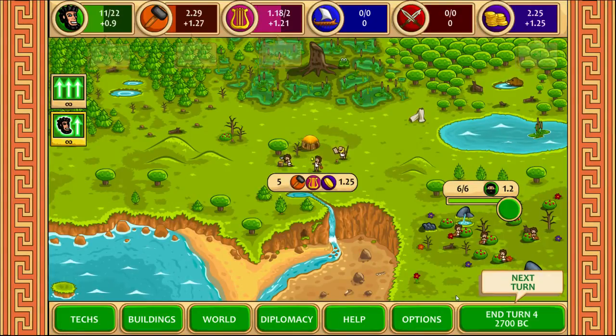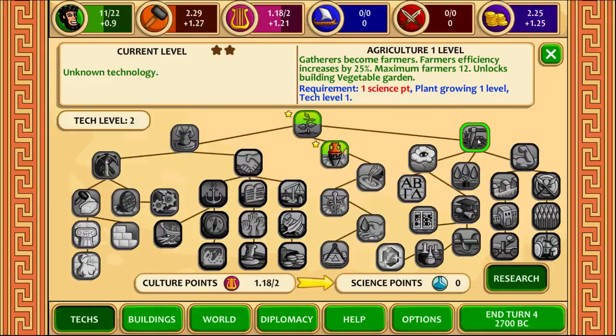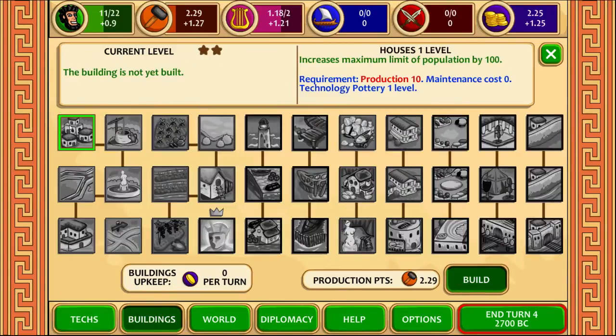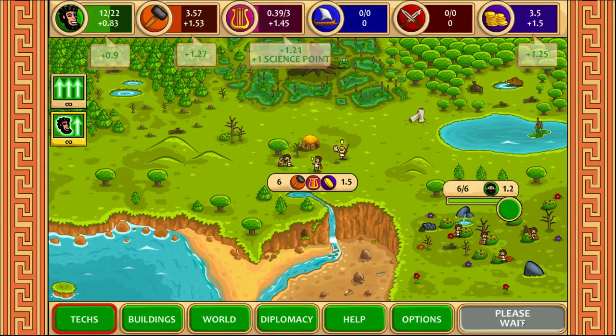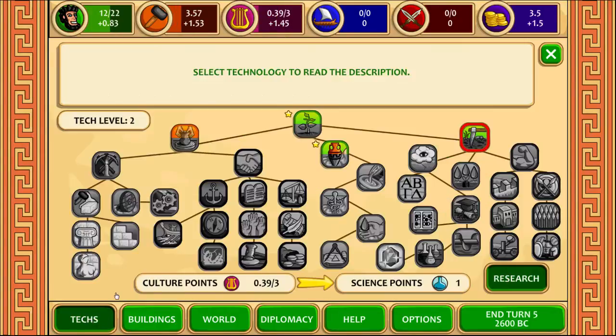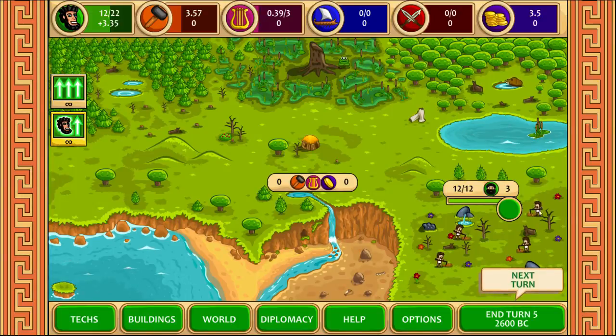Let's click a few turns here. We unlocked housing, so we can build houses now. We need production at 10, so it's going to take about 6 turns to get the house, which will increase the population limit by a lot. But at that point we'll actually start to struggle, because this farm is not going to be able to support that many people. We have a new tech level — you get these early tech levels very quickly. So I'm going to get the farmers next, to put even more people into the farming here and get even more people into my city.